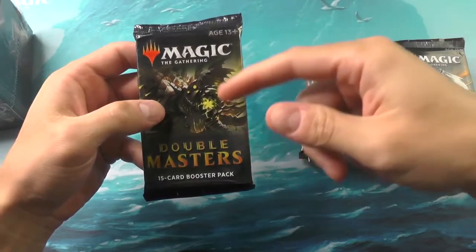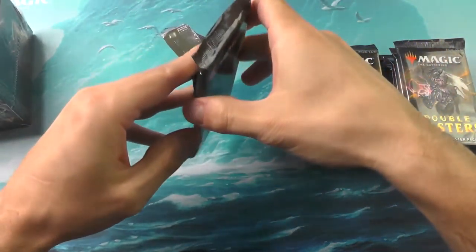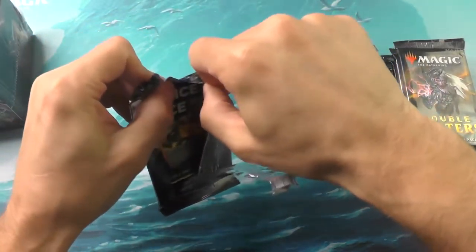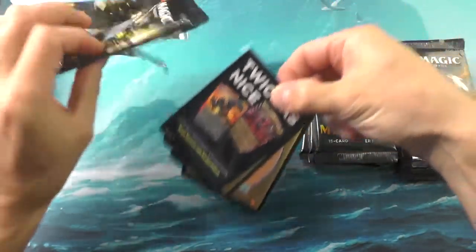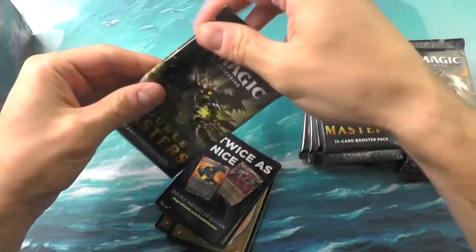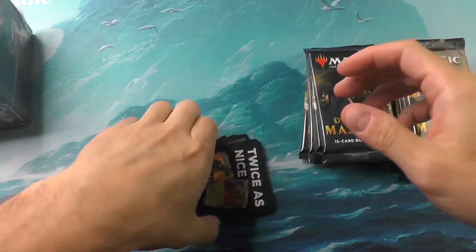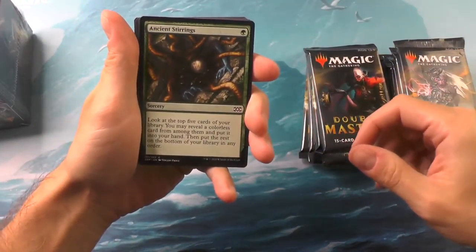One of the things I really like to do is save the fronts of the packs. I cut off the front and insert these into a binder that has all the sets I've opened — flipping through those is really cool. So I like to take the first couple out nice so they look presentable. This is the first pack of the Double Masters.